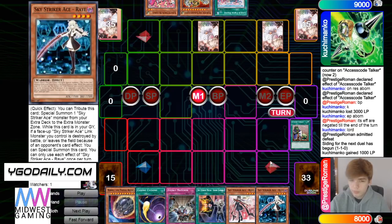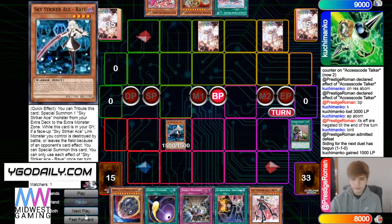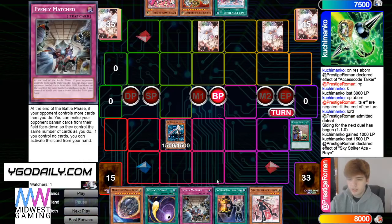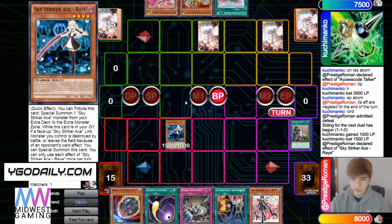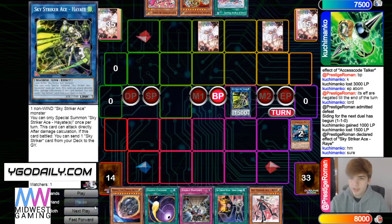Draws Ray — not the best of draws there. Normal summon, attack for 1500. Just really didn't want the Rose if he was already going to have Ray. Then Ray effect, tag out into Hayate, attack for 1500.